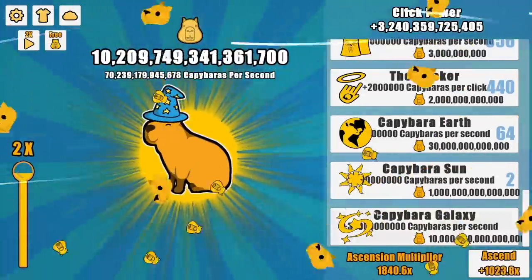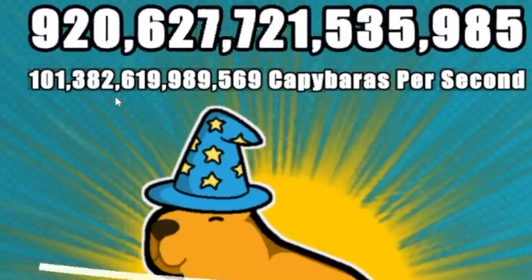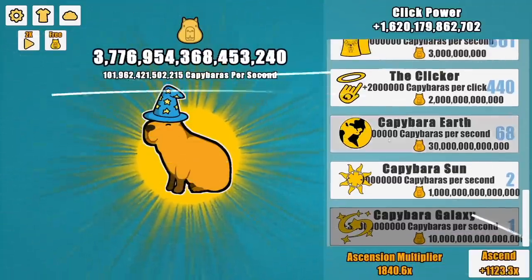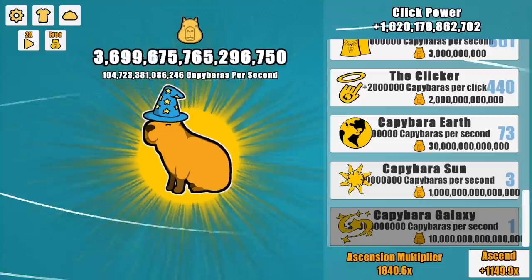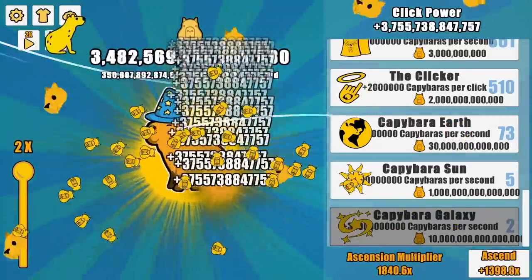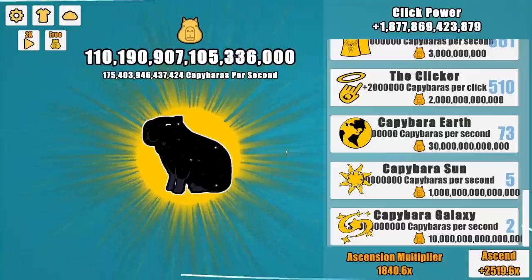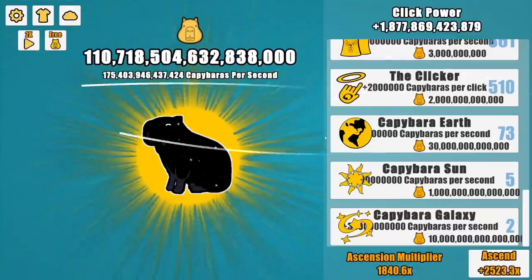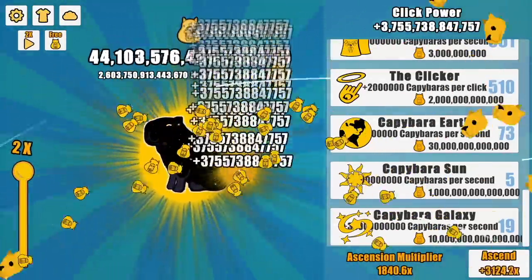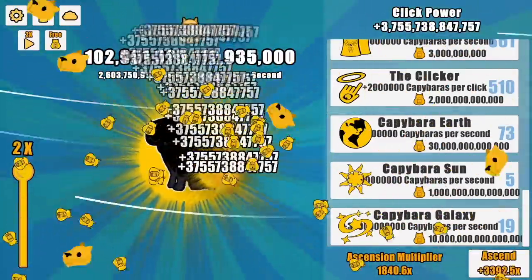After saving up a bunch of capybaras, I can finally buy capybara galaxy, which just gave me a ton per second. Capybara power plant gives me about 50 billion a click, capybara earth gives me a little bit over 100 billion, capybara sun gives me 2 trillion per click, and capybara galaxy gives me 75 trillion. It is very worth it to save up. I was just kind of spamming and gaining money and I turned into the infinite cosmos — I have become the pinnacle of all capybara. You just buy a whole bunch of galaxies now; every five seconds I can buy another one. I didn't intend to evolve a galactic capybara whose butt pad obsession really needs to see someone, but yet I feel like we're on our way to doing great things with it.